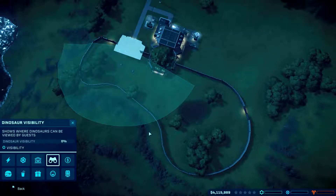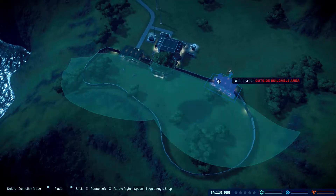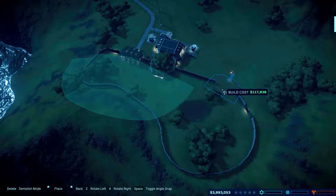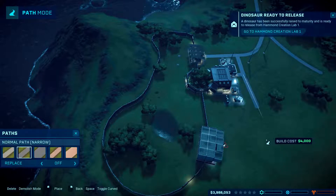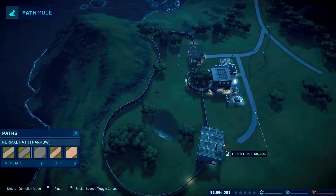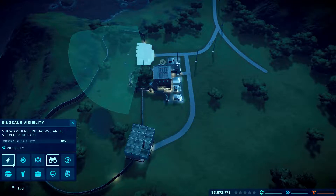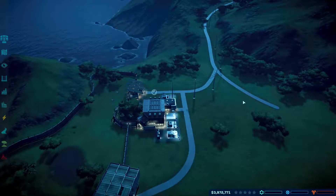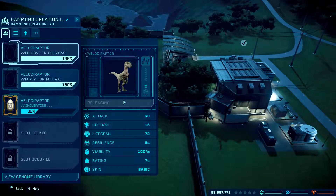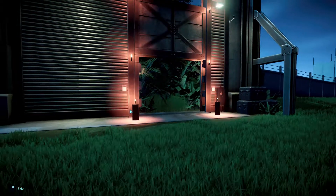We can add another viewing gallery, so let's add that. Does it have power? The answer is yes, because we have a large substation — that's nice. I think it's about time to find out more about this island. Let's release our first two Velociraptors — the first two dinosaurs of this island, to be exact.